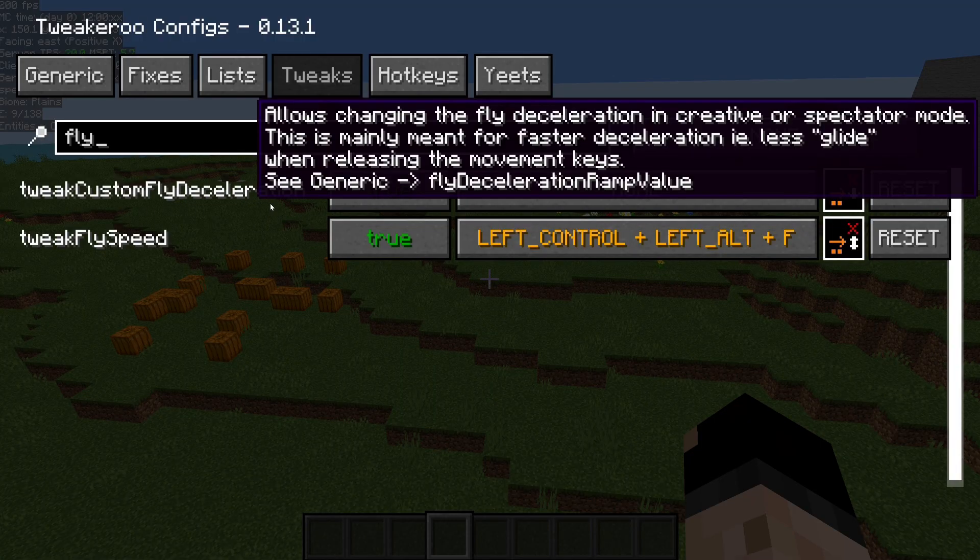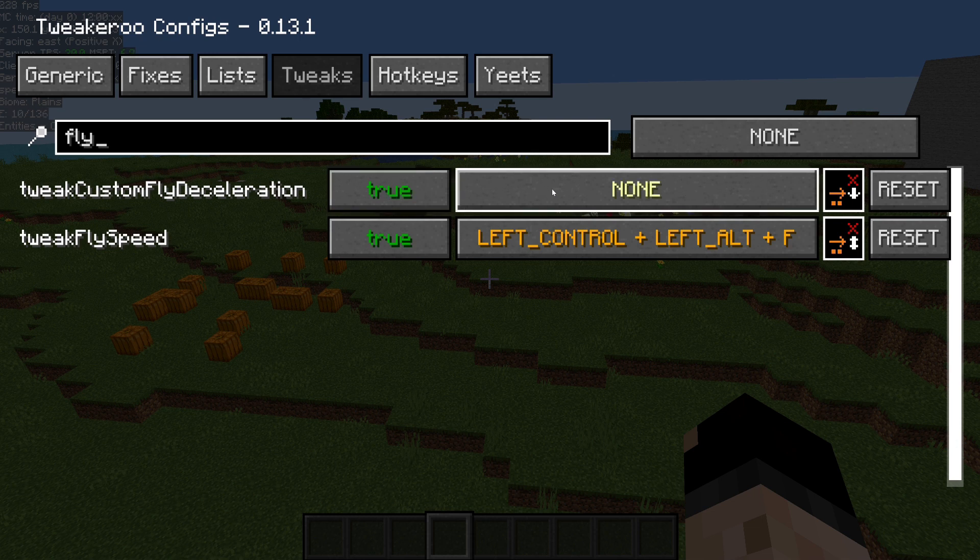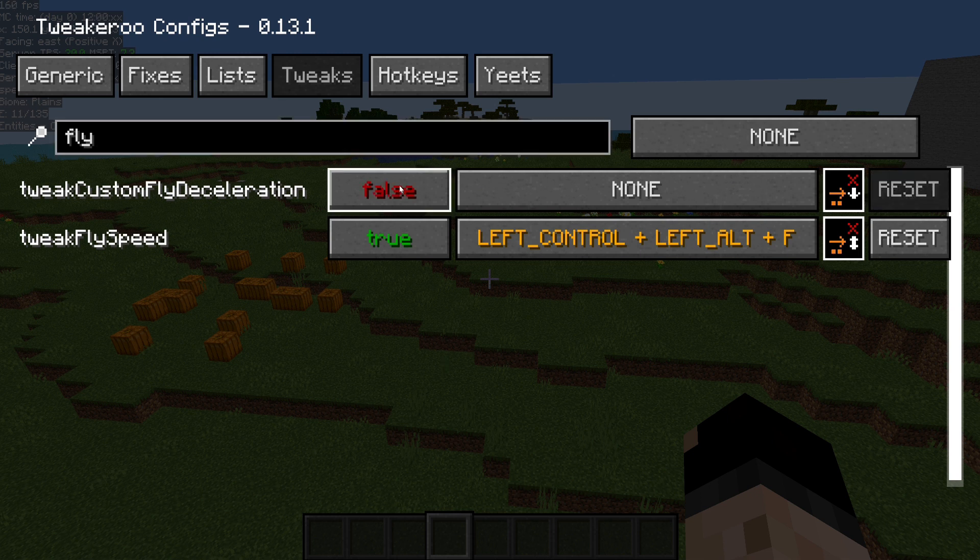Come over to your Tweaks tab and look for tweak custom fly deceleration, and set it to true. By default that's going to be zero, so I've just turned it to true. You can add a hotkey if you want — I rarely use this so I just leave it off, but it is an option.